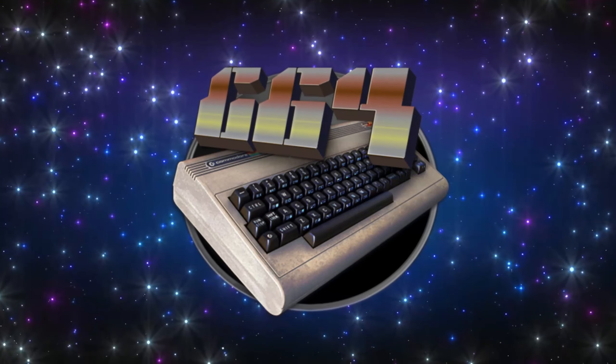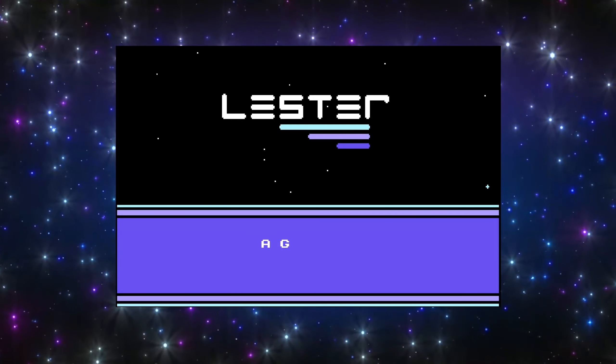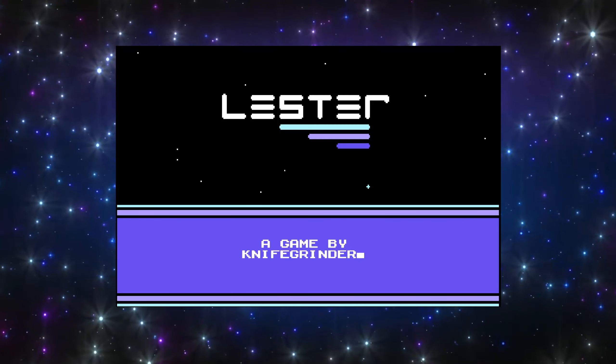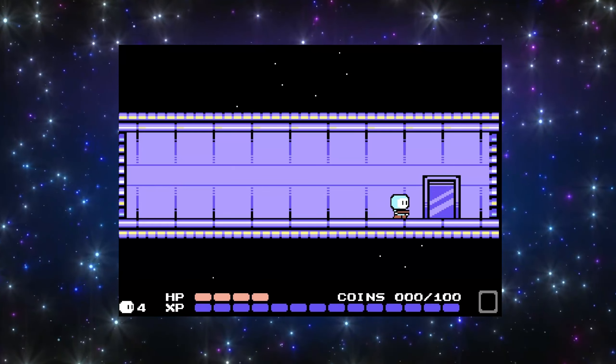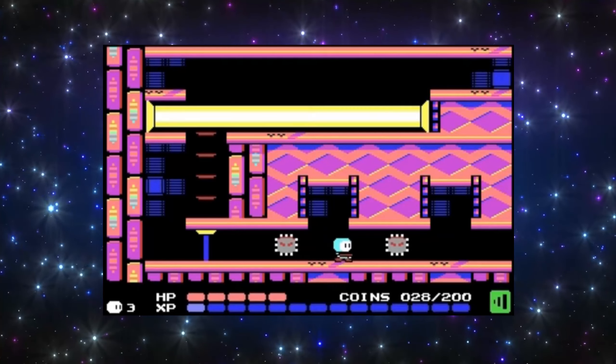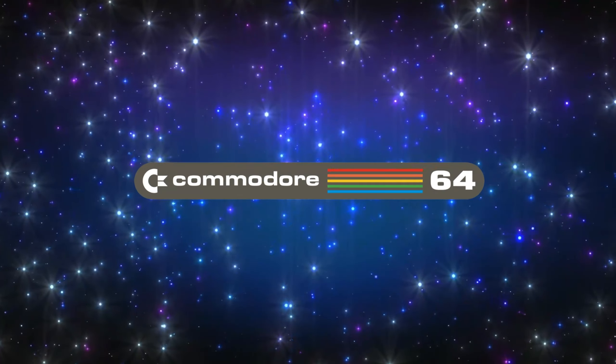Lester was released on the Commodore 64 in January 2023 and is the first big game of the year for the old breadbox. Put together by Knifegrinder who did design, code, graphics and sound, which is very impressive. What's even more crazy though is that this is his first C64 game, which is an amazing feat.